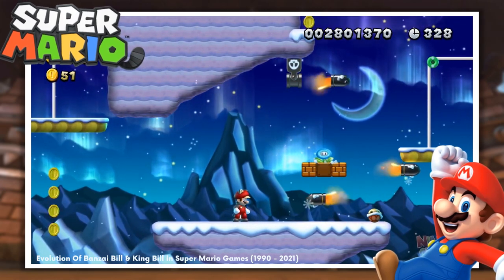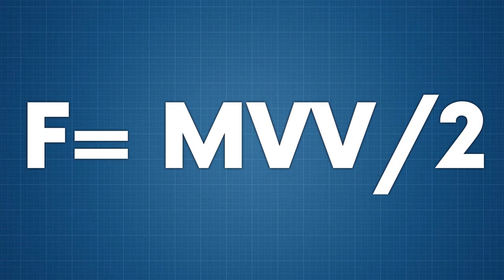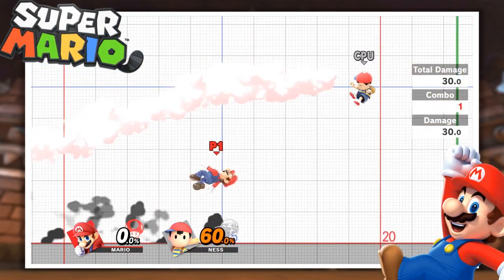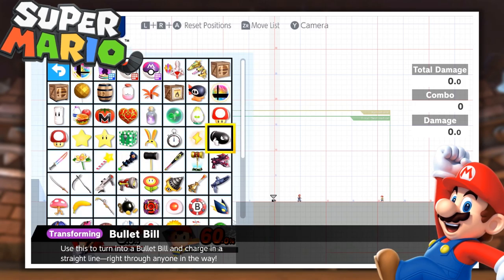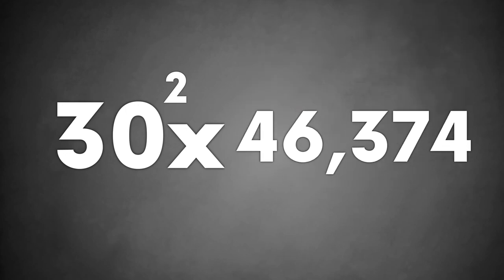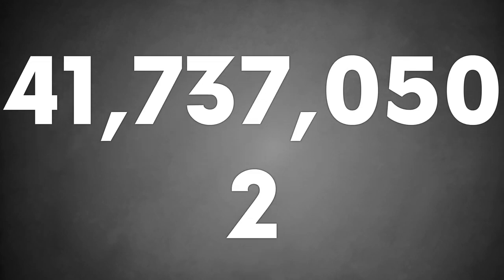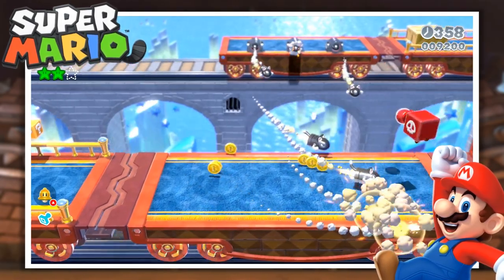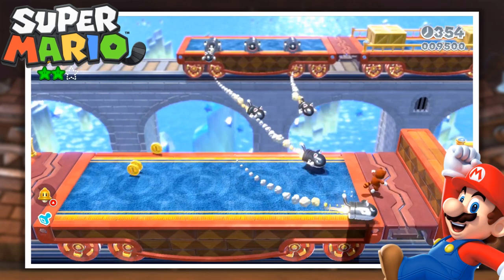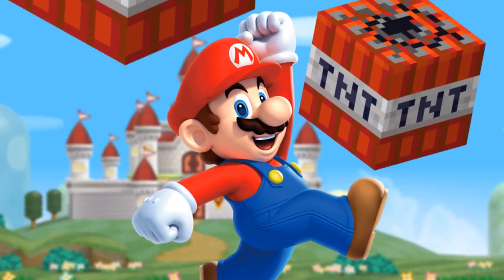Now, to figure out the impact force produced by the Bullet Bill, we start by calculating the dynamic kinetic energy of a moving object. This is done by multiplying the mass by velocity squared, and then dividing it by 2. The Bullet Bill's velocity can be found in Super Smash Bros, where the Bullet Bill covers 50 metres in half a second. Velocity is distance divided by time, so the Bullet Bill has a velocity of 30 metres per second. 30 metres per second squared, multiplied by a mass of 46,374.5kg, gives 41,737,050, which we then divide by 2 to get 20,868,525 joules of kinetic energy. This kinetic energy is equal to the work done by the impact force, meaning the Bullet Bill hits Mario with over 20,800 kilonewtons of force, equal to about 5kg worth of TNT.